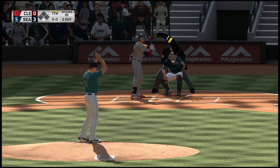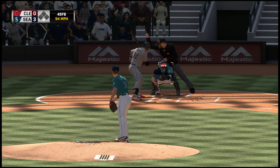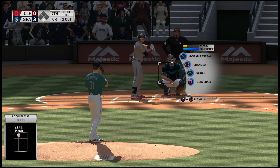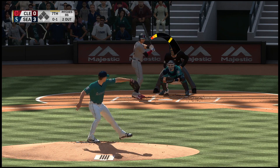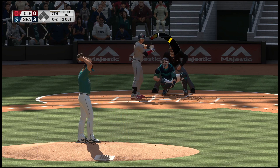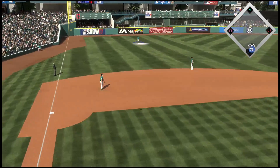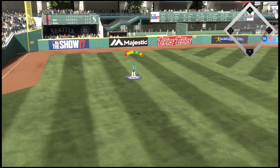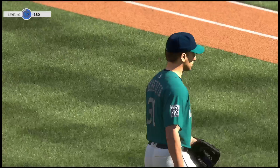Ready once again, Tyler Naquin — an 0 for 2 effort for him to this point. In there for a strike. Comes back with a fastball up and away, swung on and missed, 0-2. He's been great in this one — only one strike away from putting another zero on the scoreboard. Hanegar is there and he'll make the catch to retire the side.